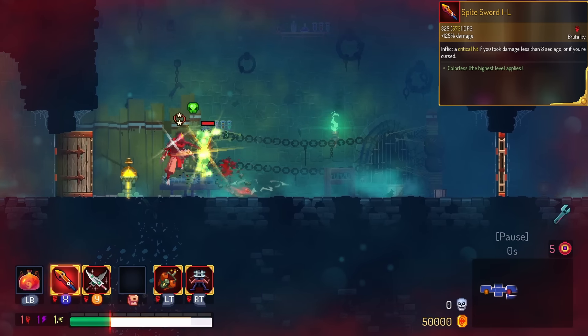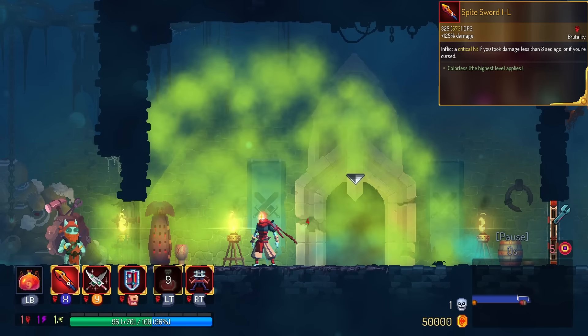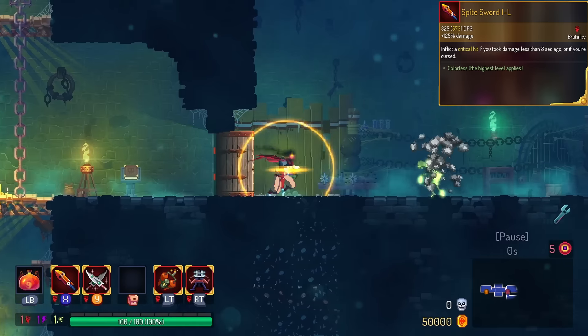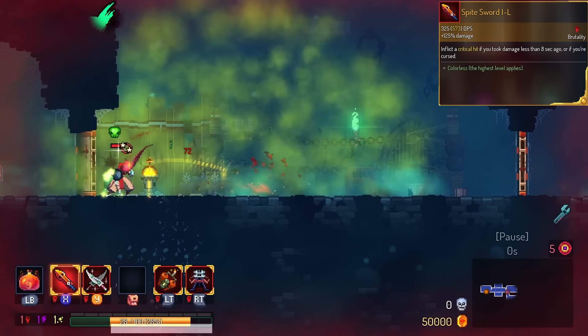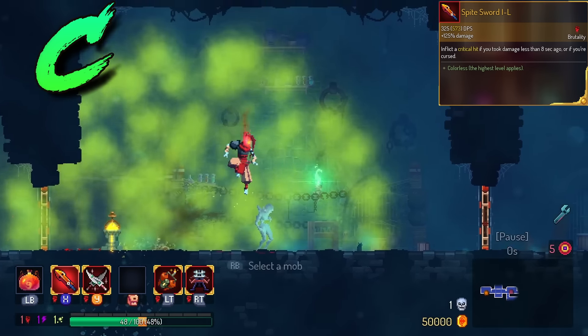Spite Sword does a massive Poison Cloud on hit. You can combine this with Face Flask and extra Poison damage on the Spite Sword to get some really cool synergy. We're going to put this in the C tier, only because it does require a couple things to line up.